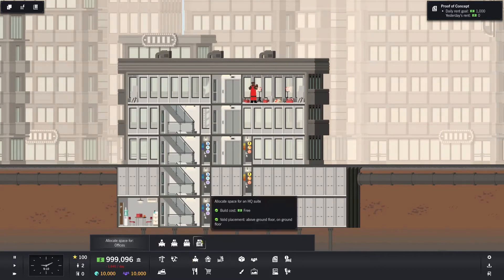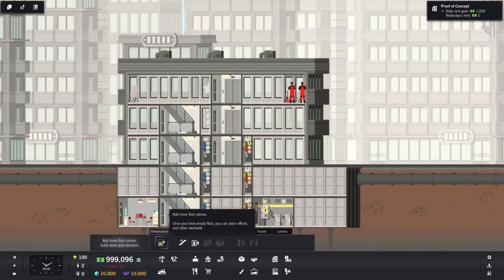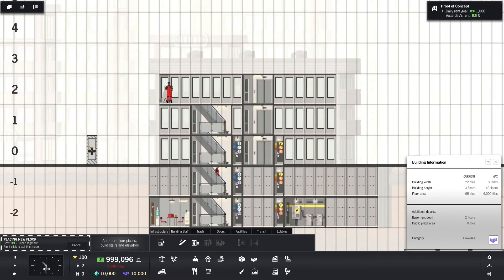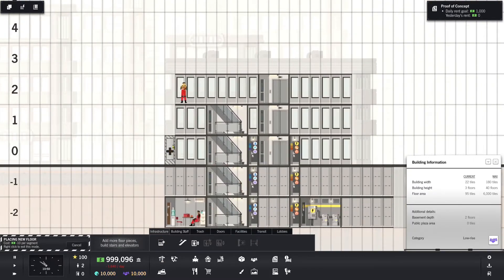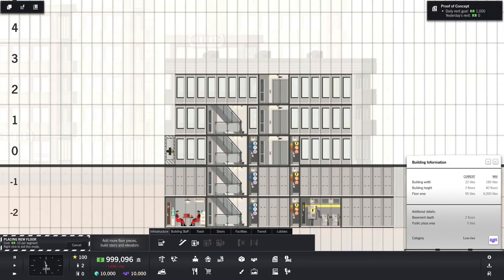Next, we're going to go ahead and start putting in some offices. These are going to be the El Cheapo offices, the tiny little offices that are going to be like accounting firms and what have you. But I need to expand out a little bit. Everything's more expensive — that's one of those random events they're talking about.